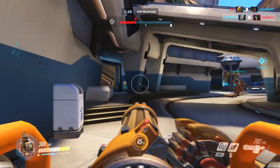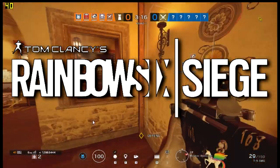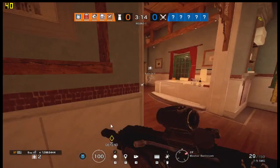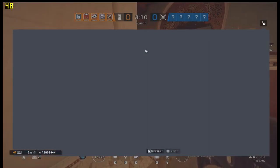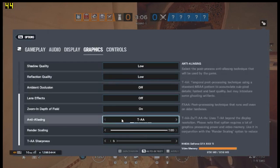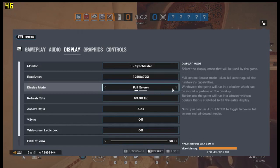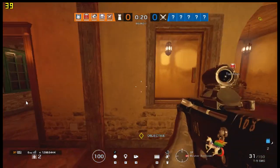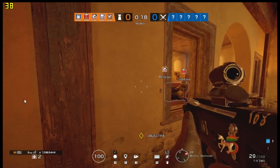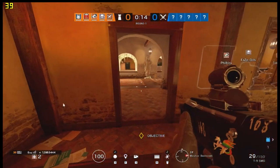Jumping over to something way more demanding — Rainbow Six Siege. Most lower-end GPUs actually struggle to run this game. But this graphics card was able to run it on the lowest preset, dropping the resolution down to 720p, pumping out around 30 to 45 FPS on average. That's pretty decent considering this is an 8-year-old GPU running a game from 2015.